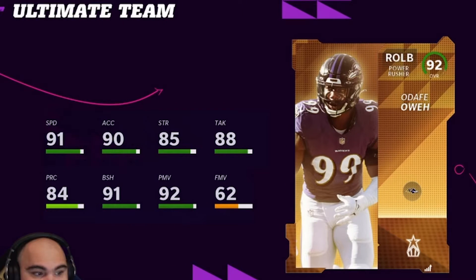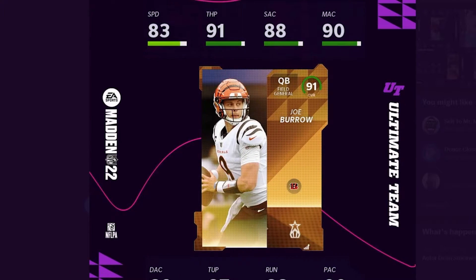For the Rising Stars, this one was revealed yesterday — Odafe Owe: 92 speed, 92 block shed, 93 finesse, 93 power move, and 89 tackling. Good pass rusher — nothing really more to say about that.